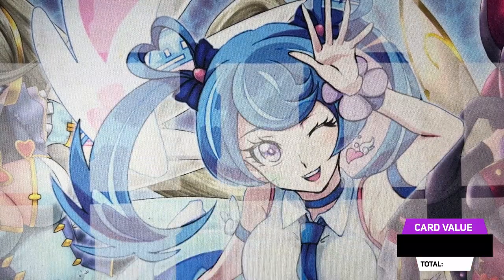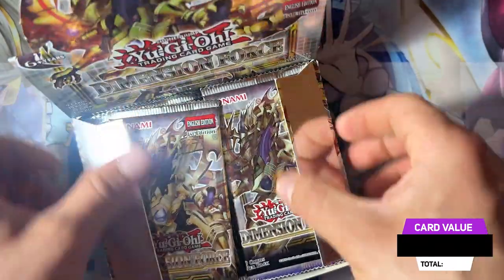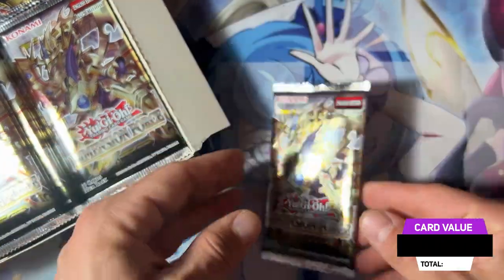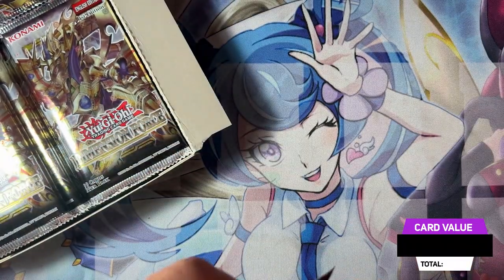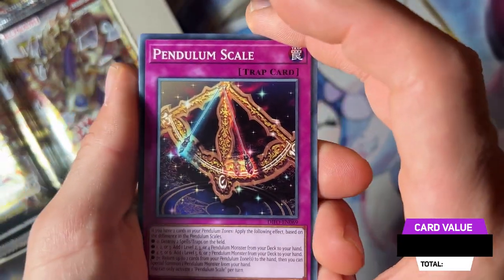There are 24 booster packs, two secret rares and four ultra rares most of the time in these boxes. Let's see the box and the packs — very beautiful artworks with the Odd-Eyes card here. Let's crack the packs and hope for some good pulls in order to prepare our deck profiles.